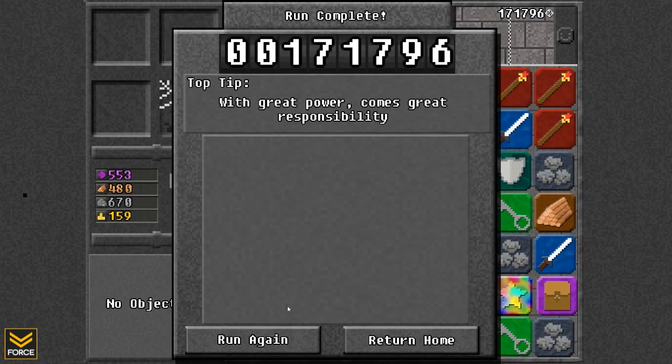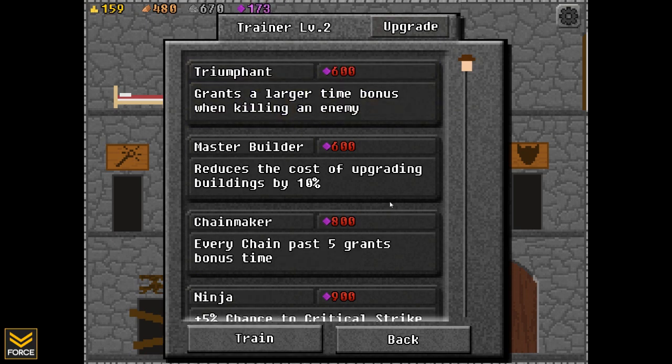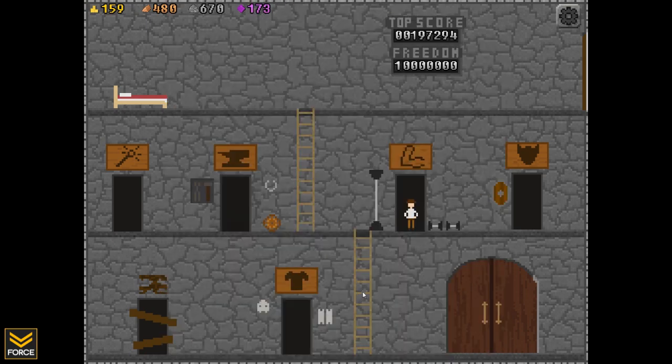That's the end of the run. Top tip: with great power comes great responsibility. Normally when you first make your way through these, you've got objectives to go through. If you've completed them like I have here, they're no longer showing. So we're going to return home — we could just rerun it. In all of that process we've gained some experience, some wood and stone, and some gold. Let me use some of my experience here to level up 10% stone and wood from matching.